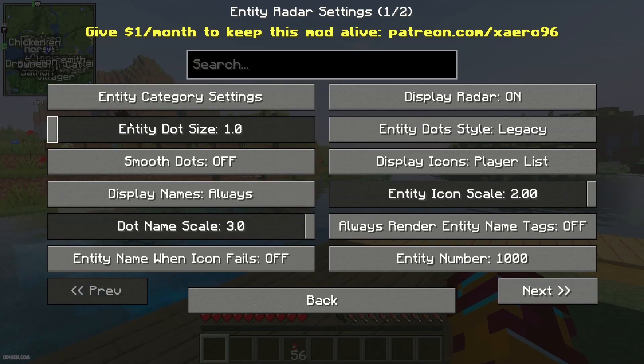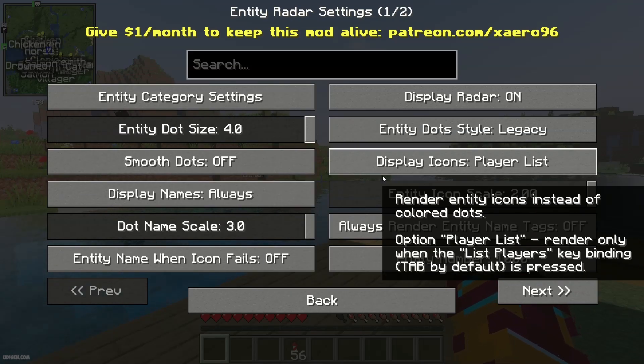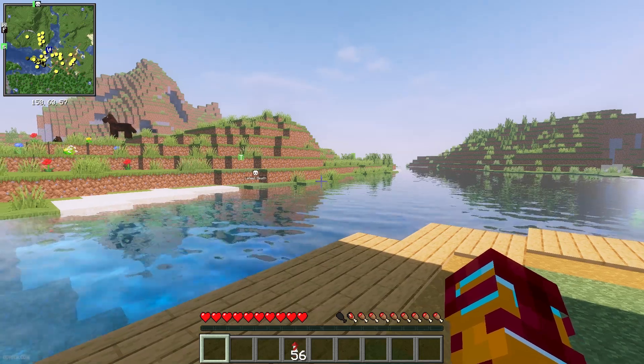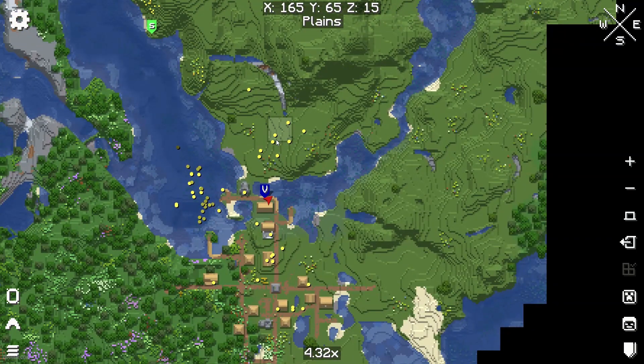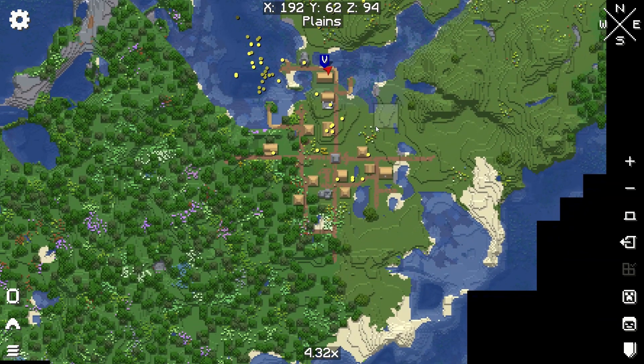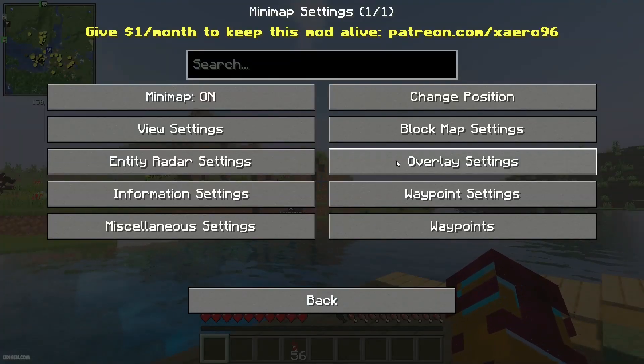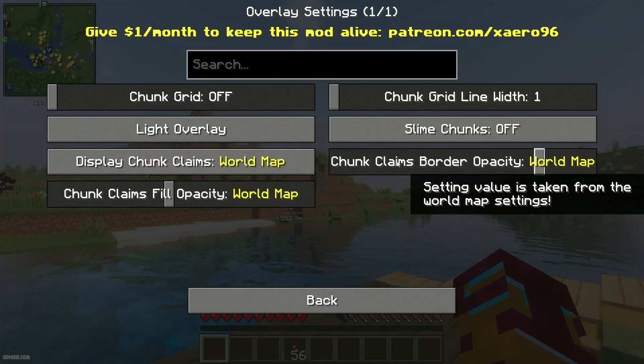You can make the entity dot bigger using the entity dot size setting, and deactivate the name label. The yellow dots represent normal animals, and red dots represent hostile creatures like skeletons or zombies. During daytime you won't see any hostile creatures.